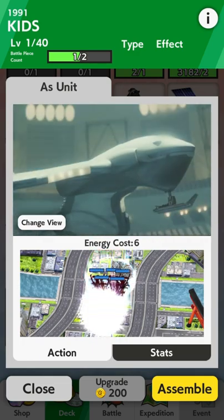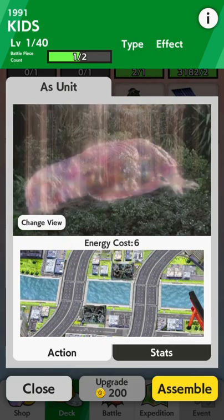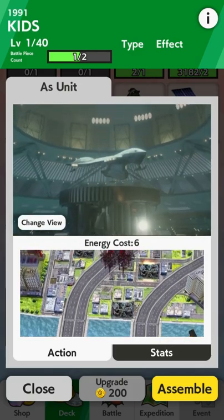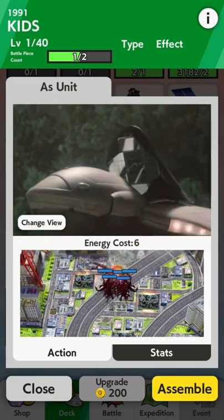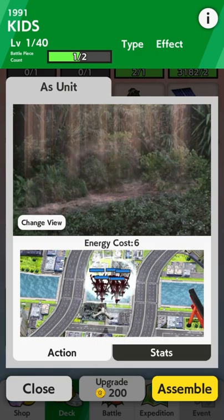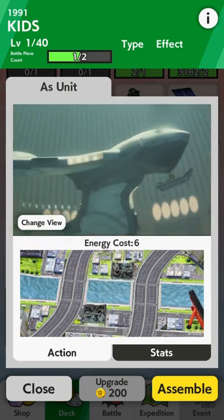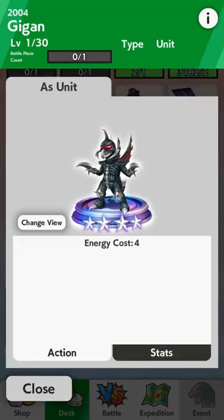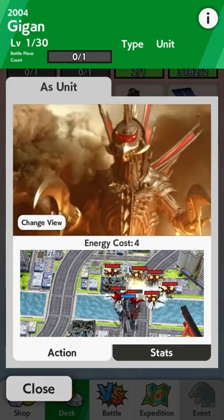The first new unit is KIDS. It costs six energy and it can teleport units — kind of like a sonic ring portal from the movie — and bring those units up the field where they will then attack the boss. It honestly seems a little OP, but since I've unlocked it we can test it out in battle. I'm guessing there's probably a catch that isn't exactly obvious.